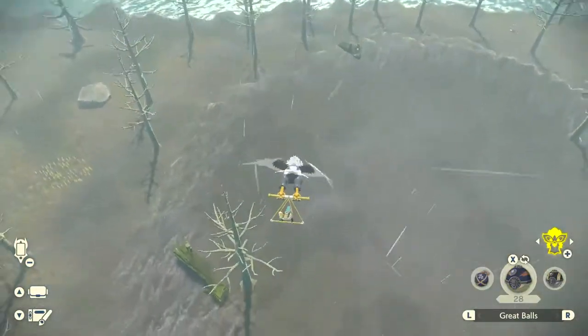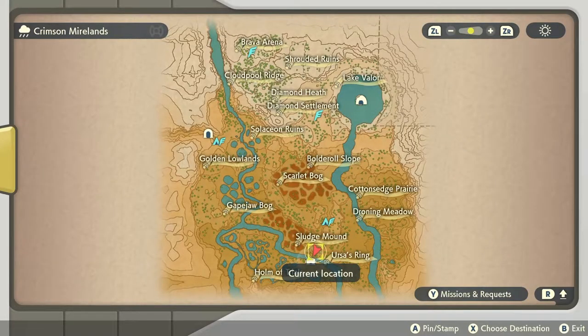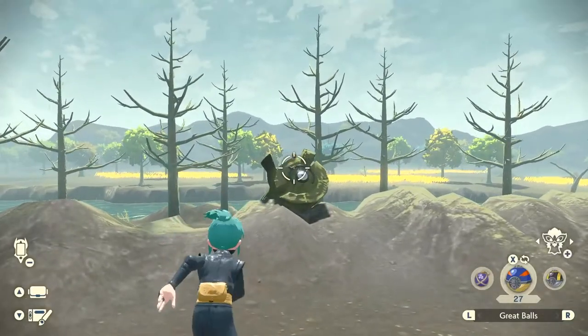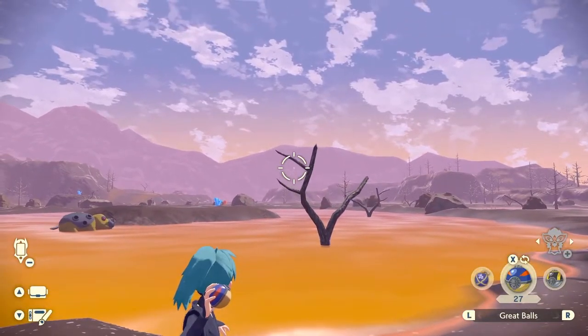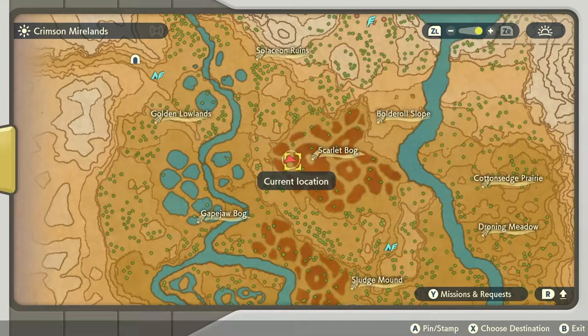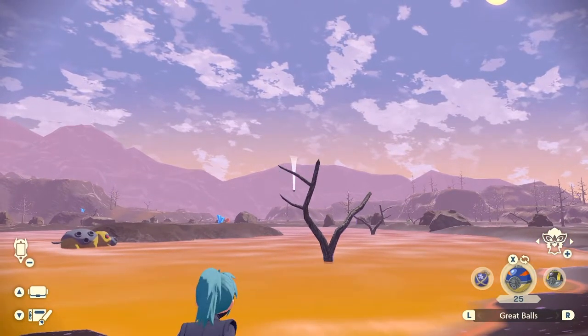The next one is located in a tree stump on this side of the map where it looks like there's a crater — just below Sludge Mound at this location. You'll see it in the tree stump right over there. The next one is hanging from a little branch in the Scarlet Bog at this location on the map. It's this tree at that spot and you just throw your Pokémon ball from this angle and you'll catch it.